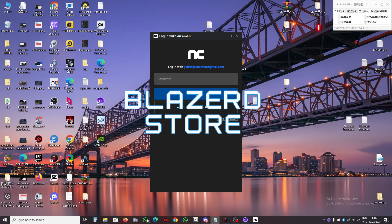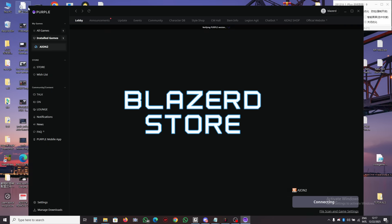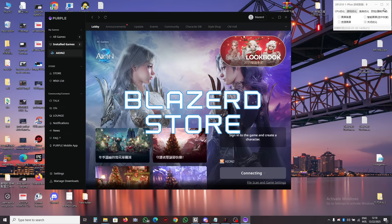The installation is very simple, as I will show on screen. Just download it, move the file to the root of your C drive, and run it as administrator. After that, simply launch the game using the shortcut created on your desktop.